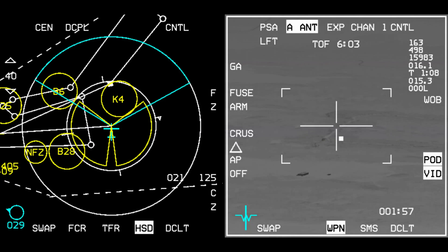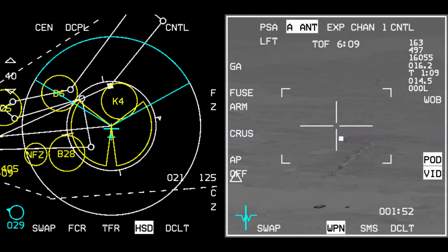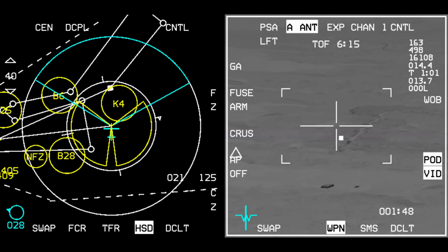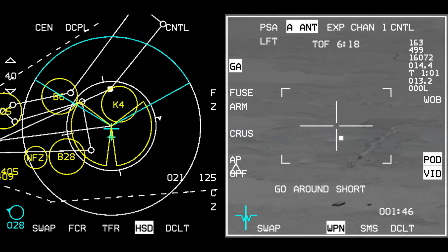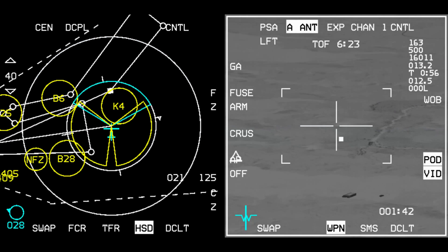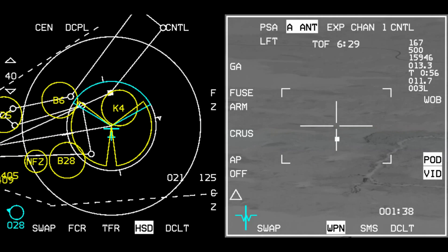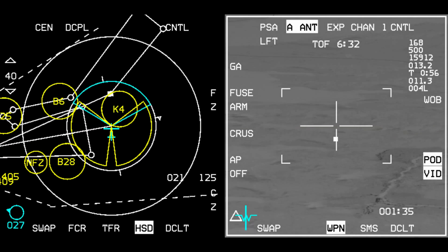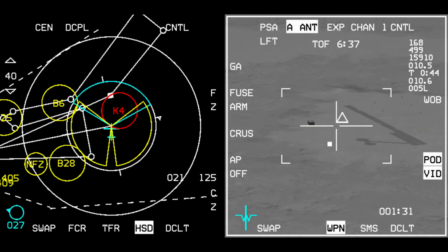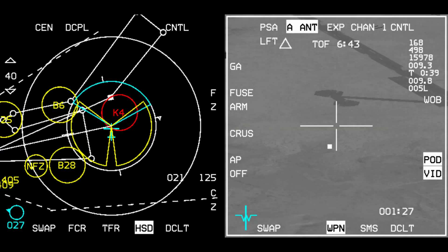I want to go towards those two buildings in order to open up the angle. I'll press TMS right long and the weapon should start steering. I accidentally triggered a go-around — cancel that. TMS right long — now we can see the cross going in. You need to hold TMS long until the weapon is aligned. I'm looking to the left and the missile is still going towards those buildings, not trying to descend.